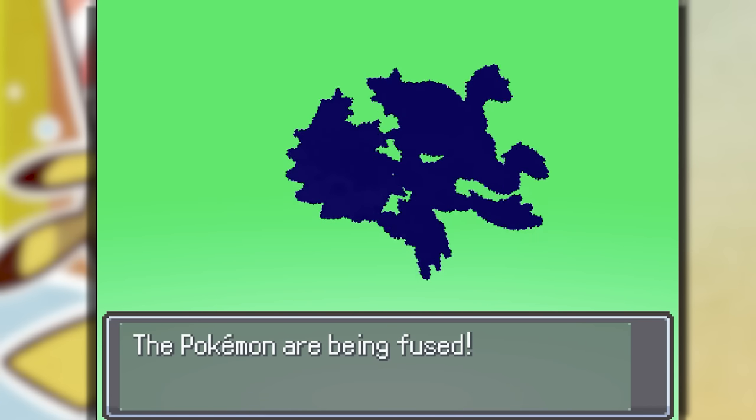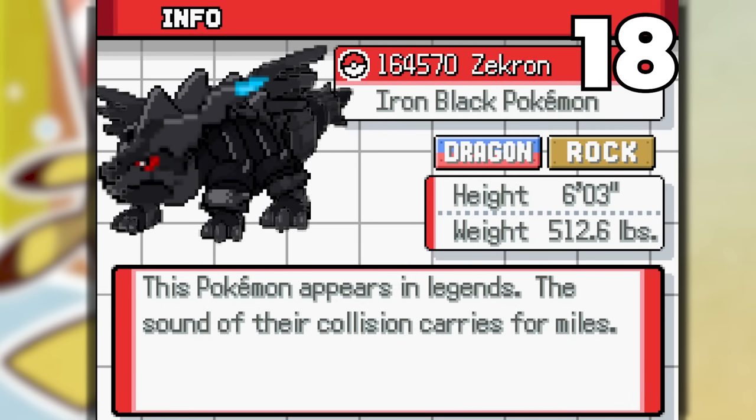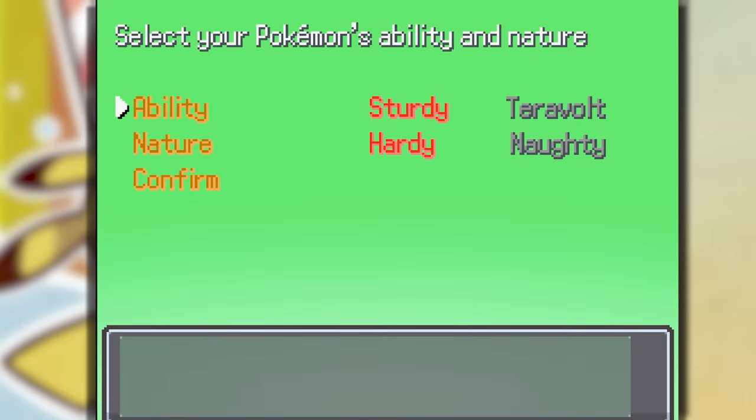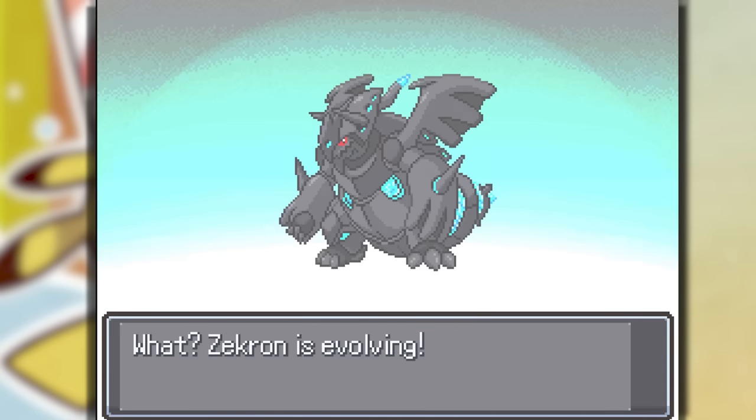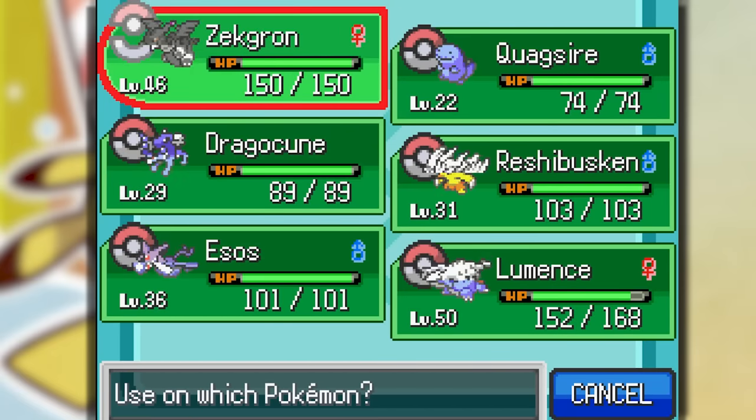We're fusing a Larian and a Zekrom — everything with Zekrom literally looks cursed. The Iron Black Pokemon, Zekron. But if we evolve Zekron it becomes Zekron — this evolution actually looks freaking crazy. Dragokun's evolution is kind of lit. And Robushkin is evolving into Rushkin.